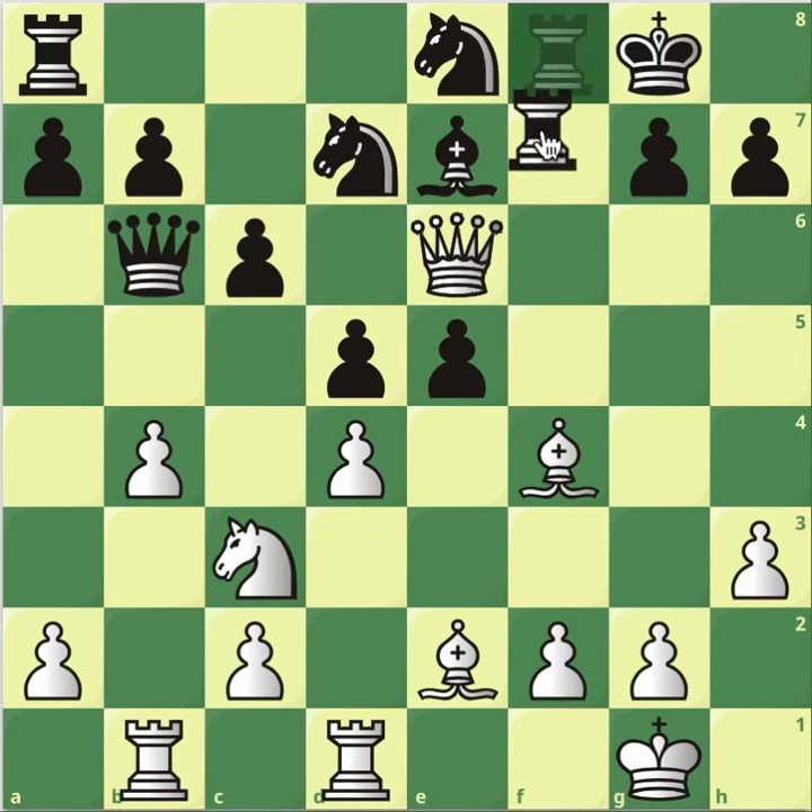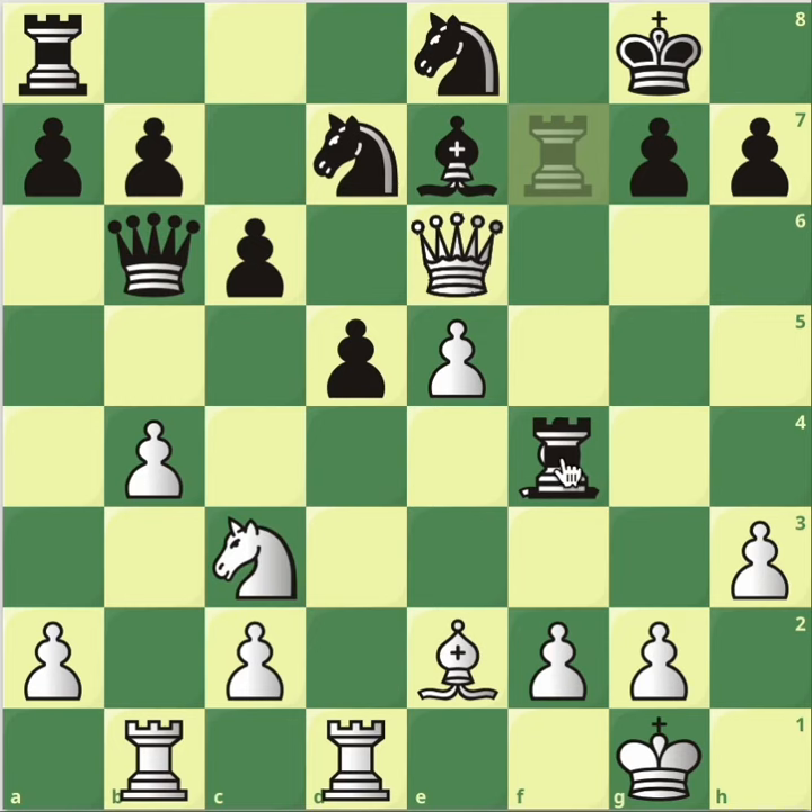No, queen to g4 is the best move. Either black plays f5, creating a permanent weakness on e6 without any threat, or black actually does take. But now you can take this — and obviously king h8, then you can take this knight. Black can take your bishop, but then you can take this bishop and you win material. If instead the rook blocks instead of king h8, you simply take this pawn. And again, rook takes here doesn't work because the rook just happens to be pinned.